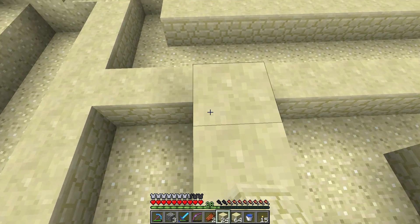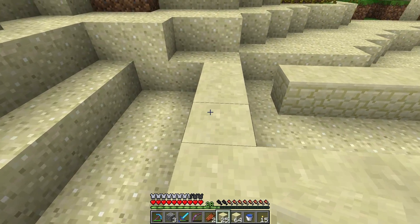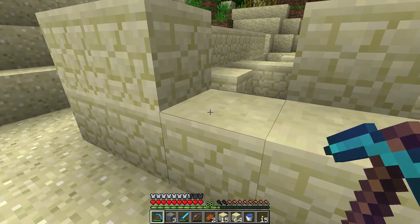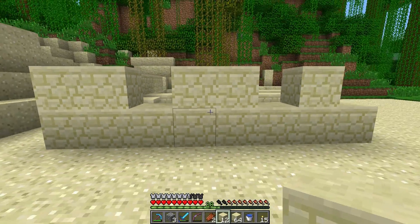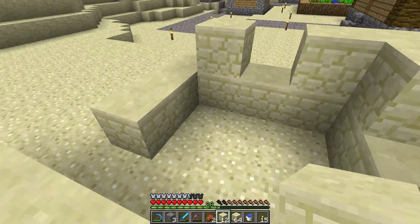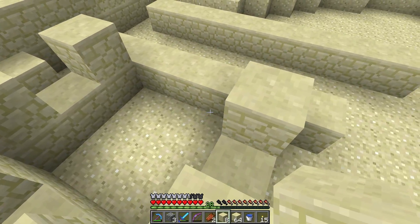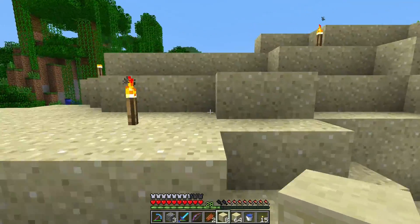So there'd be a door right here and a door right there, and then in between these rooms will be more doors. Let me grab some doors and get a feel for what this is going to look like before I start building any more. I don't really want to make the whole thing sandstone - maybe just the foundation and build with something else on top.